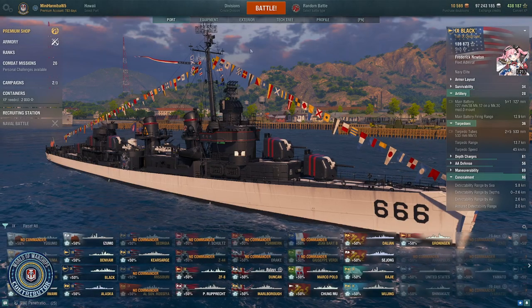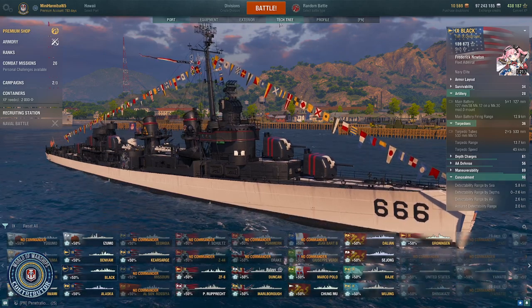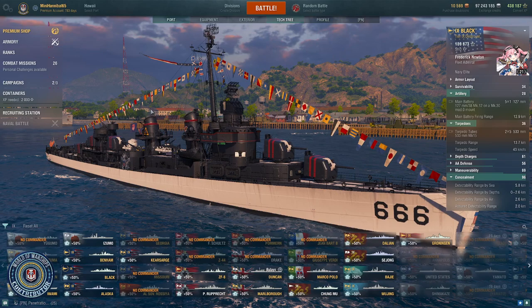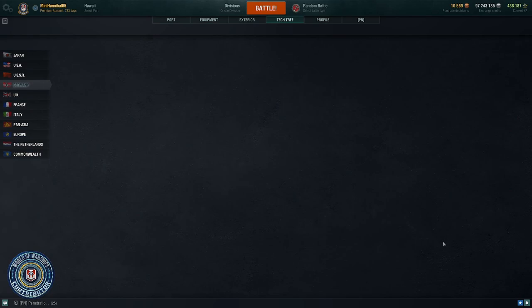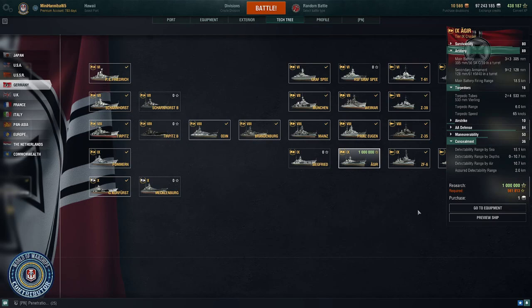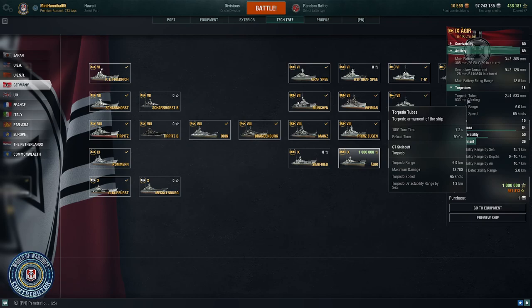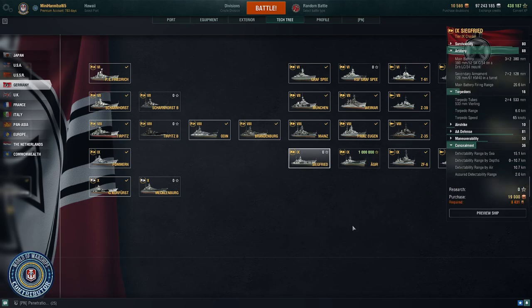At the cruiser level, your main choices are going to be German because you're going to want that hydro to try to dodge torps and deal with smoke. That leaves you with two choices: the Agir or the Siegfried, both tier 9 cruisers. The Agir is available for a million free XP, and in addition to the hydro, it comes with torps, which means you can fight against any ship that comes up on you. The Siegfried you get from the Armory — it also has torps and hydro, which means you can really do some good damage.